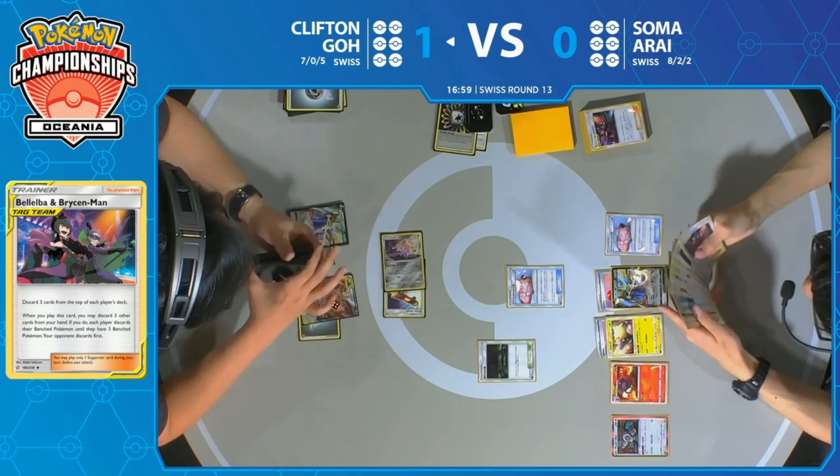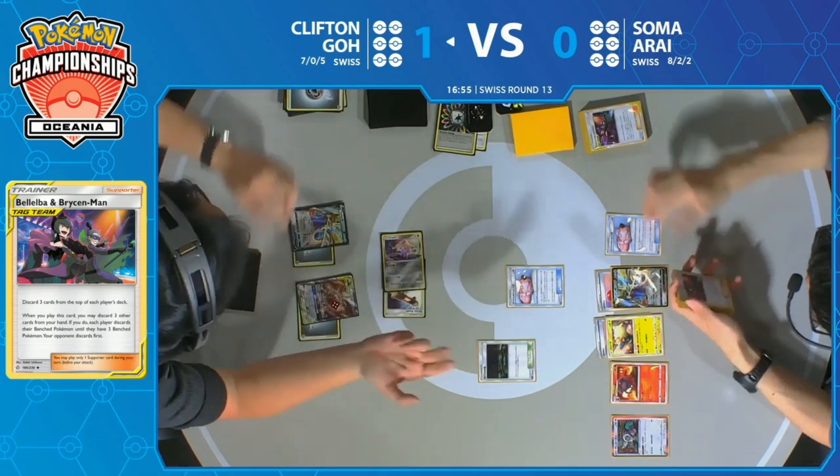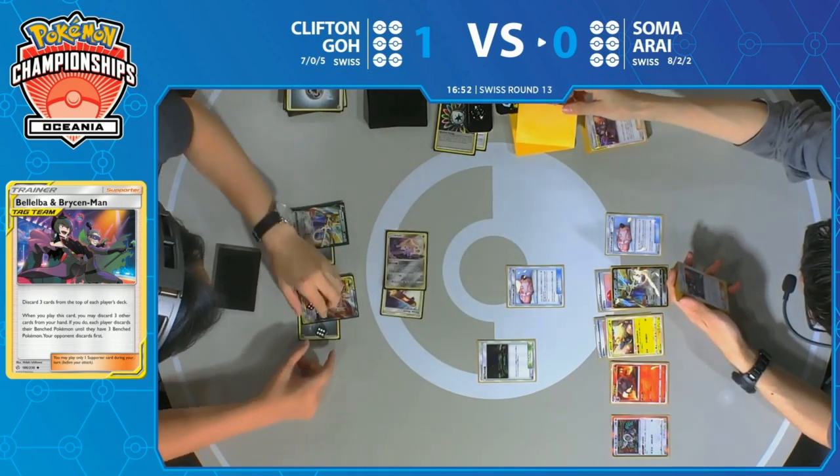We're looking at about 25 cards still for Clifton, but when you're not getting any attacks going, that's not where you want to be. And you have to think whether he's going to try to attack with something like maybe that Zacian, as a lot of his effective water energies are just being discarded by that Faba on the side of Soma.